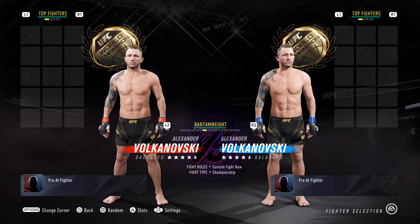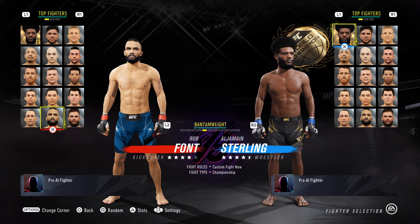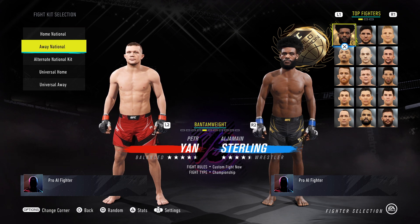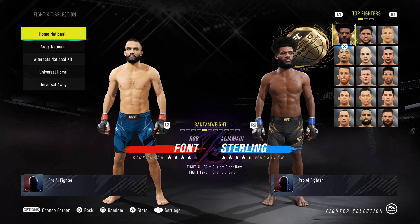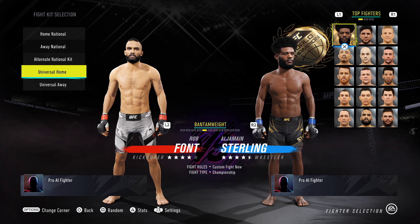Next up, bantamweight — we've got Rob Font with a new character model. And that raises a good point: let's check Petr Yan. Oh boy, that's controversial — Petr Yan doesn't have the champion shorts. I don't know about that; let me know what you guys think. Rob Font's got his different kit options here.